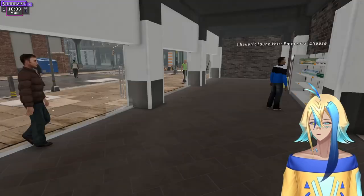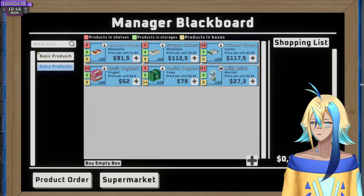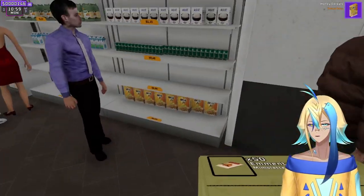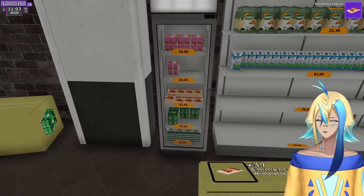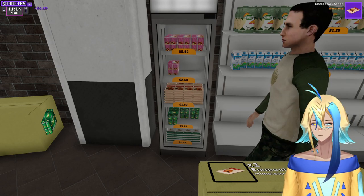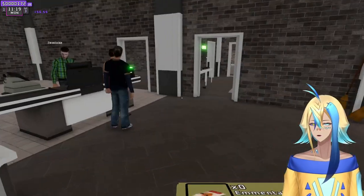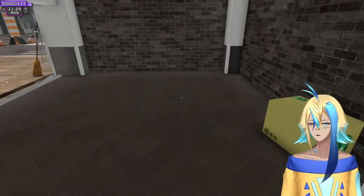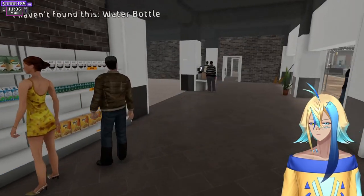They haven't found elemental cheese — bro needs elemental cheese. Fine, I'll get you your cheese. Here, have your elemental cheese. Elemental cheese goes in the fridge. Why does milk go on a shelf but cheese goes in the fridge? Makes no sense. We need more fridges. We still don't have enough money for a regular fridge — a regular fridge is three hundred dollars.